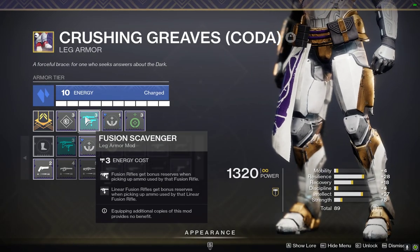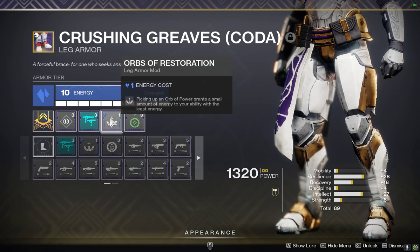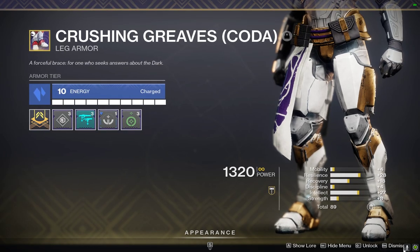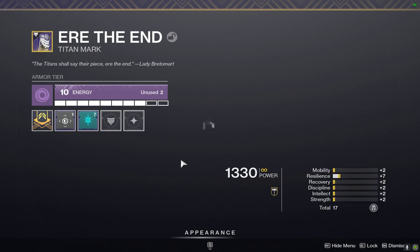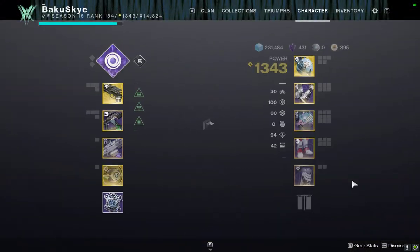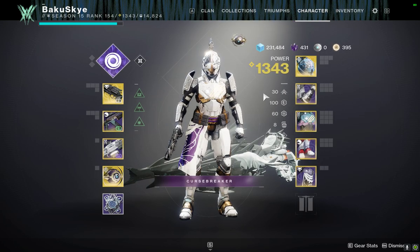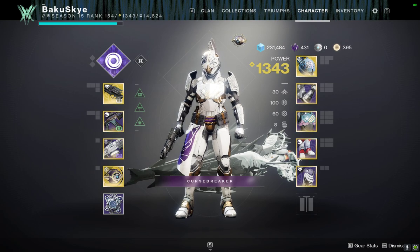And of course, we have to have Fusion Scavenger on, with Taking Charge, and then Orbs of Restoration. I really like the Stasis Affinity — it definitely gives better builds, in my opinion. And of course, we're running Particle Deconstruction to basically top it off. Get Super back faster, stronger bubbles — and that's basically it.